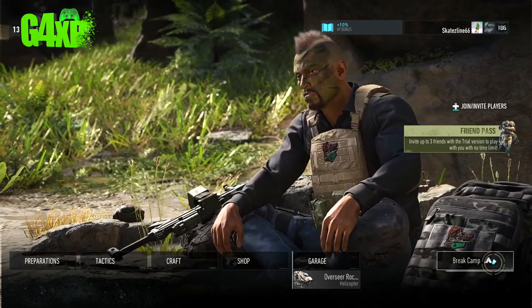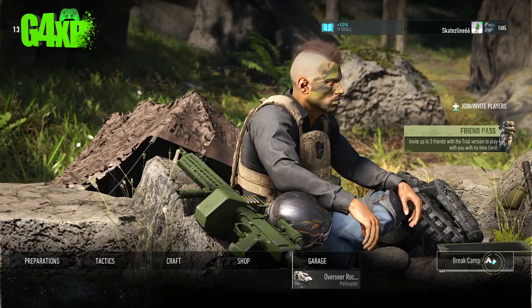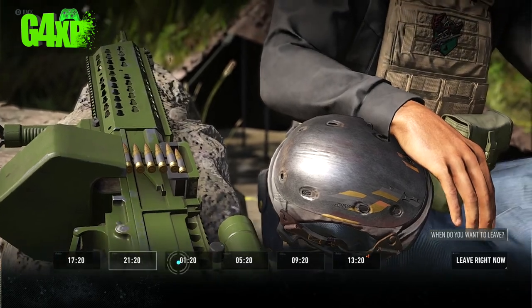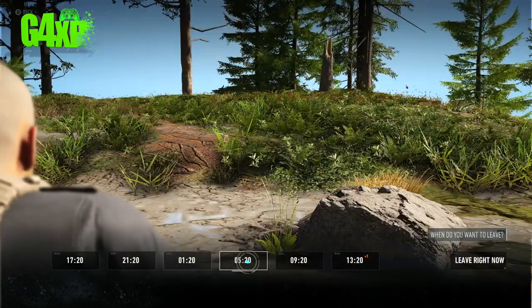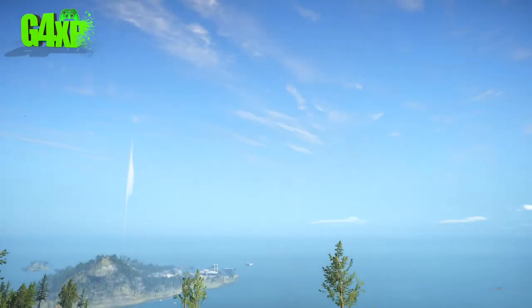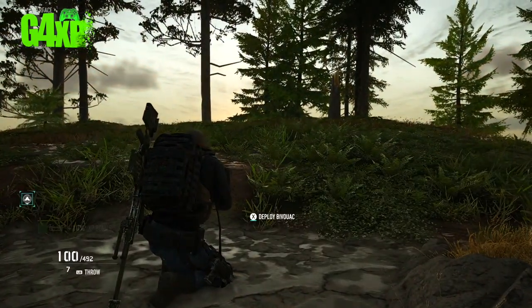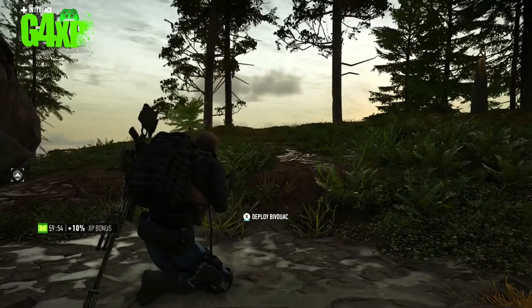The last thing to understand before we leave — and we'll bring teammates in shortly — is break camp. This gives you the option to choose a time to leave. So if you want to do a mission at night or early morning, you can set a time, say 21:20, and it animates the sun going down into nighttime.